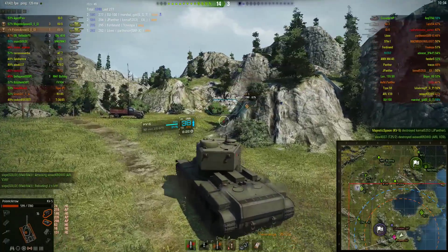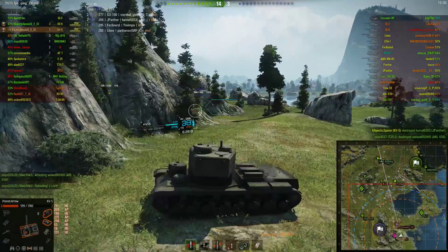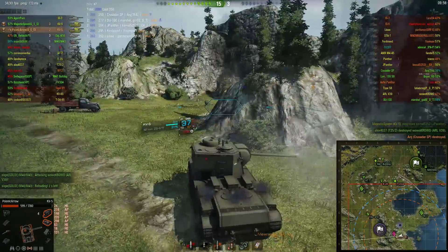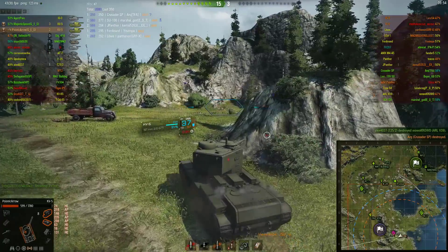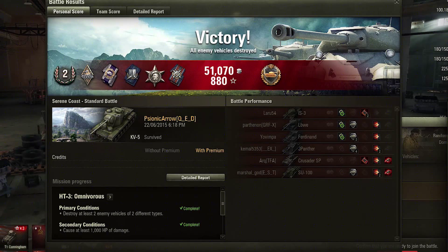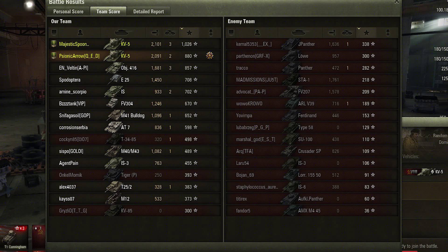All that's left is an ARL V-39 — nope, never mind. There is the Crusader SP and I don't think he knows I'm here. Bam! Ammo rack. Alright, let's take a look at the stats. 880 points of experience earned. I did get an ammo rack damage bonus, and of course a Steel Wall medal for all the hits I've taken.